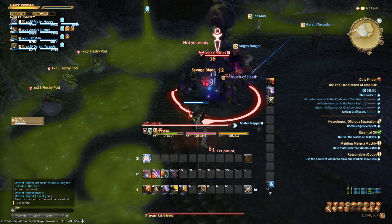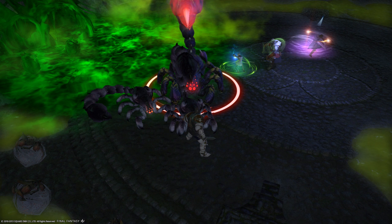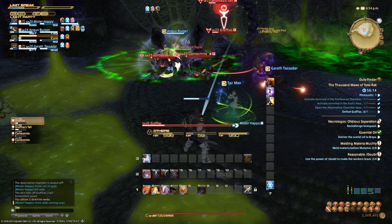In phase two, his tail will break, opening a new move where he slams his tail into the ground and summons a large green pool. Every time he does this tail slam, the tank should immediately run out of it and back him into a position where DPS can handle him without the green pool. He'll still do all his phase one moves and will summon additional adds. You have two options: destroy the tail to stop the green pool move — this triggers phase three where he summons two more sets of adds but reverts to phase one moves — or just burn him down through the tail phase.